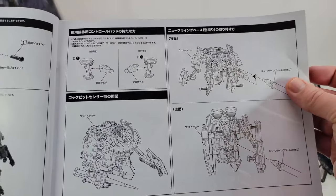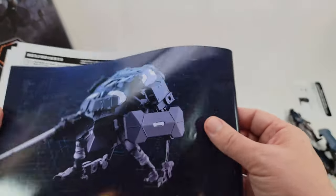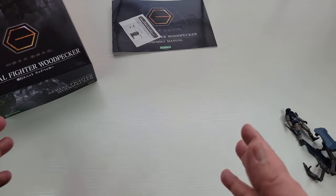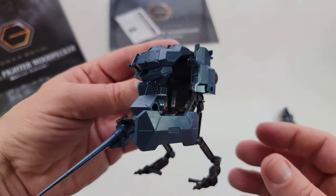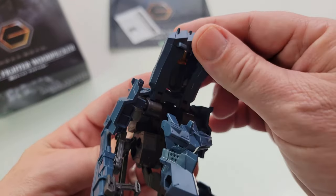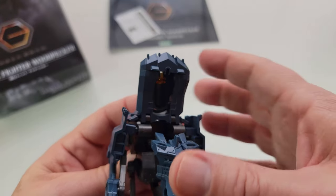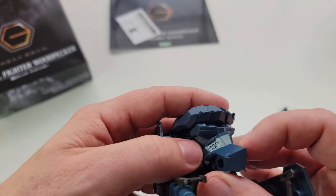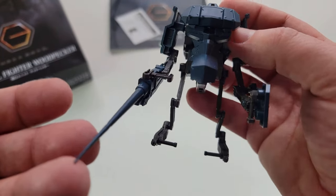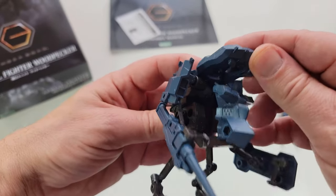The great thing about Hexagear is the customization — you can combine kits into something giant and incredible. The artwork is always great. This kit is literally like a little exosuit; as with a lot of Hexagear, it doesn't always hold position perfectly, but you can literally see the pilot sitting there. The cockpit closes down and snaps, and the pilot is essentially protected.